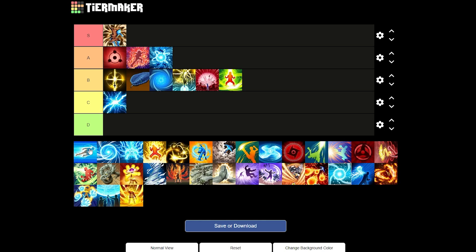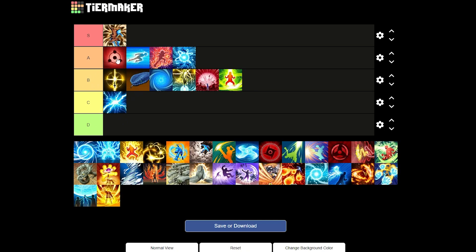Next up we have Teleportation jutsu. It's basically a teleportation dash with a good amount of distance. For game modes like flag battle and base battle, this is where it really shines. You don't really need it for combat battle or pits. For flag battle if you're a runner attacker, this is the most meta jutsu. So I'll give it a good A tier — it has its uses, even if it's not perfect overall.